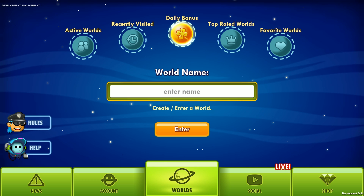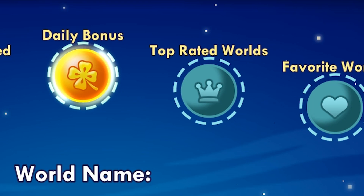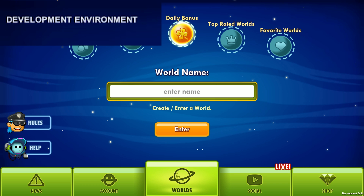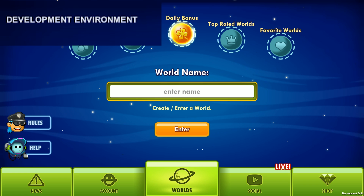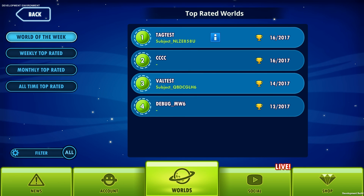As you can see from the top left corner, we are on the development environment right now, so that's why some of these worlds are not named correctly. Let's click Top Rated Worlds right here, and now from the top left you can see the World of the Week tab.